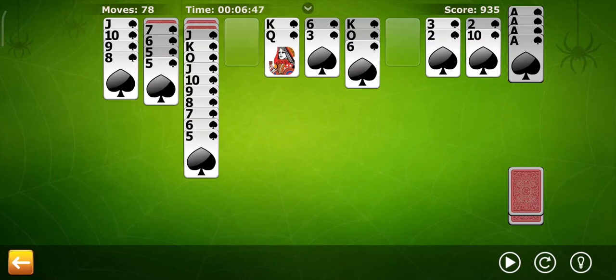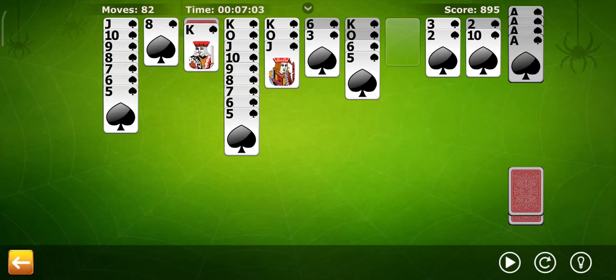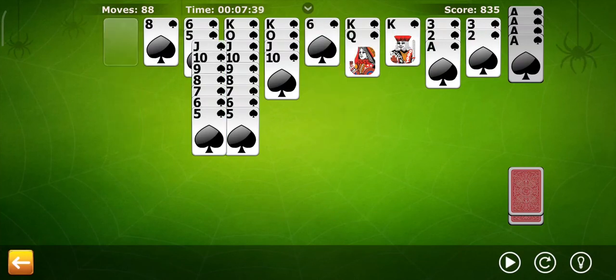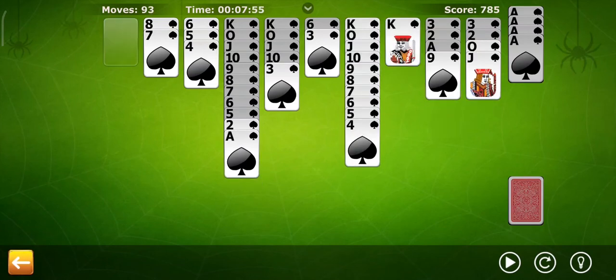Gigantic Spider uses four decks. Relax Spider does not require all spaces to be filled before re-dealing. Spiderette uses only one pack with a Klondike layout of seven stacks ranging from one to seven cards each. Spiderette Three Decks and Will-o-the-Wisp are additional variants; Will-o-the-Wisp is a solitaire card game invented by Geoffrey Mott-Smith.